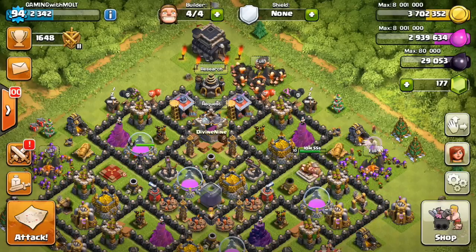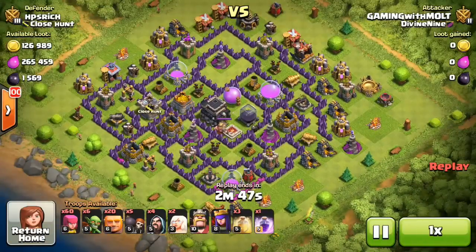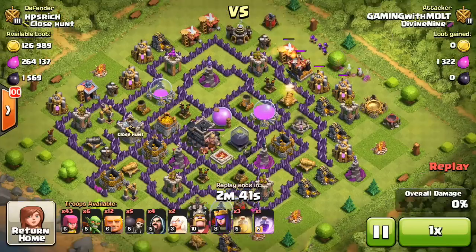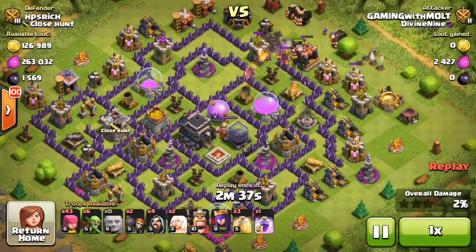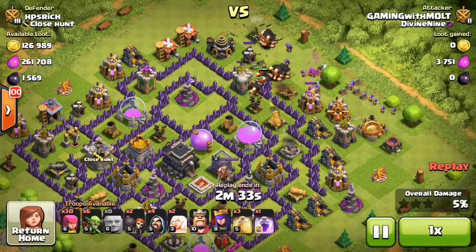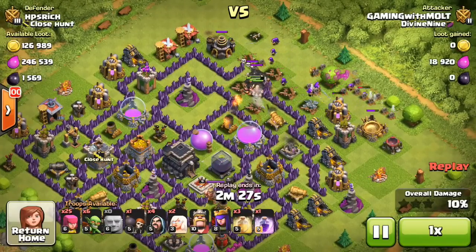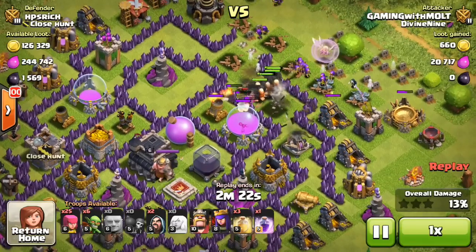I actually haven't used giant healer in a pretty long time to be honest. We're going up against a town hall nine here with our giants — we've got 20 of them, we're gonna drop them off up here at the top. I do have three heal spells; I didn't mean to bring three of them, but it is always good to have one heal spell even when you have healers, to keep your giants alive if you're not able to get to the air defenses in time.